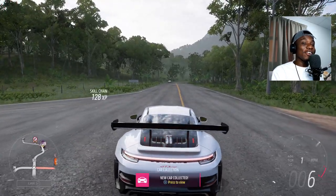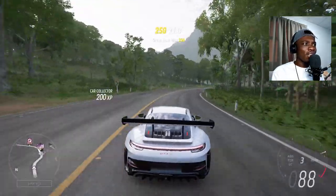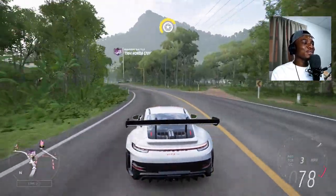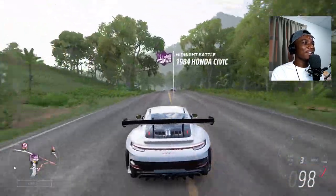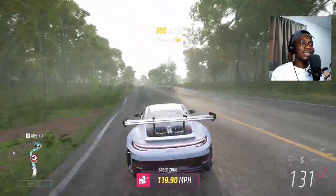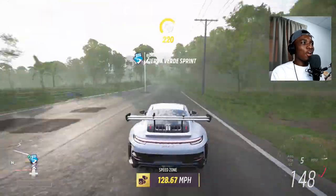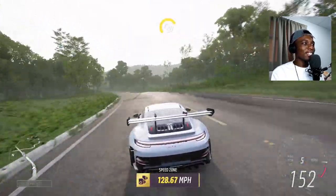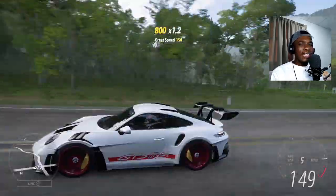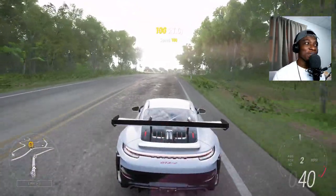Here are the reasons why the GT3 RS — the 992 generation — is a terrible car in Forza Horizon 5. First of all, it has a big rear wing which could dine a family of eight. Number two, it turns very well around corners — it's a track car with a DRS wing. It sounds like a generic Porsche, all the Porsches in the game sound the same. It doesn't sound like a GT3 RS. It has red wheels, red stickers, a lot of downforce, and it turns well around corners.